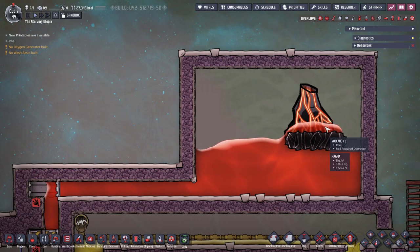To capture a volcano, enclose it with insulated tiles — ideally made from obsidian — and vacuum out the area with a liquid lock. Once vacuumed, remove the pump, wires, and pipes, also clearing up all debris. I'm showing here quite a small magma tank, but in a real game you can make this bigger.